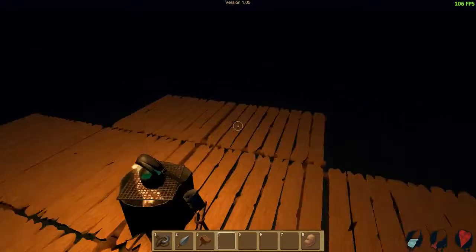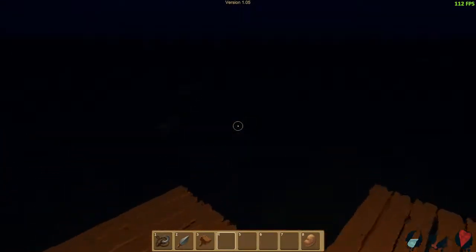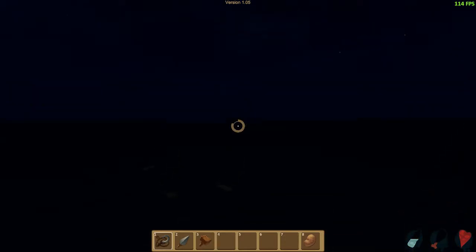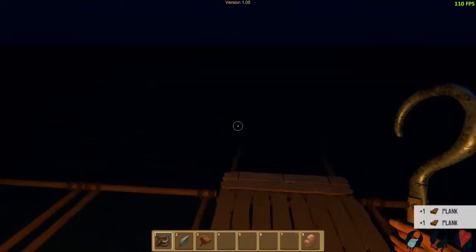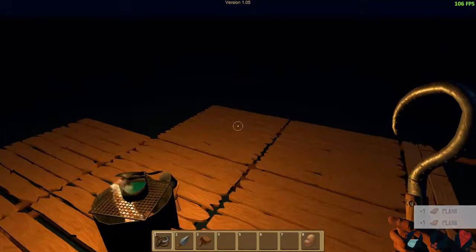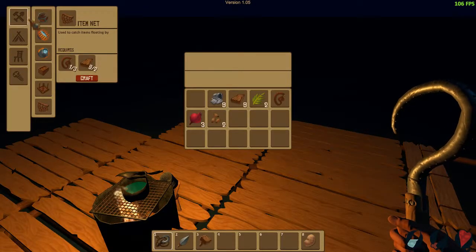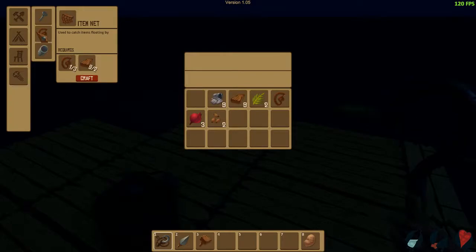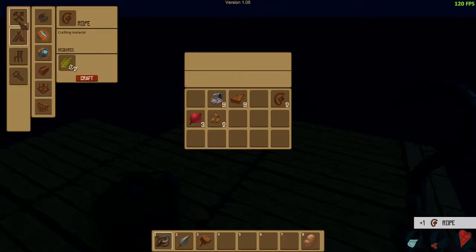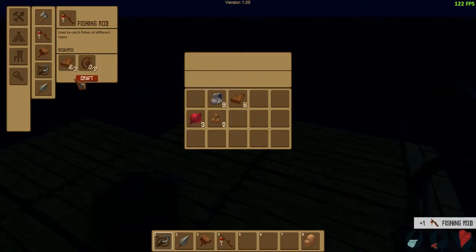The next thing — I need some food. I definitely need some food. I don't want to miss out on all that stuff, but I'm probably going to miss it because I can't see anything. I need rope — of course we always need rope. And then I want to make a fishing pole. I'm going to craft a fishing pole. And I've got the hammer — now I've got a fishing pole.